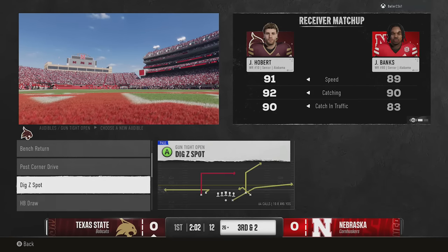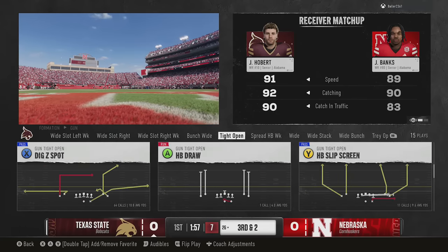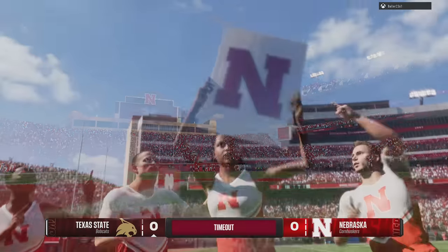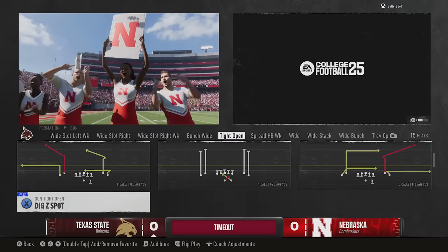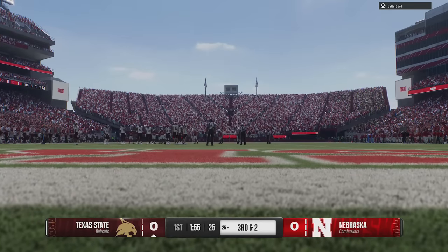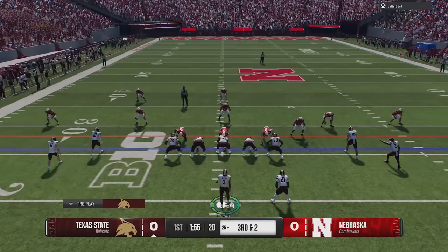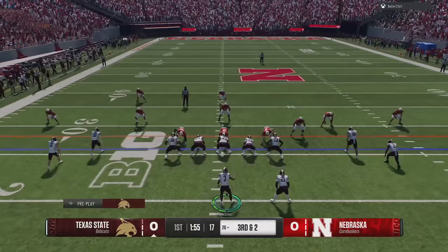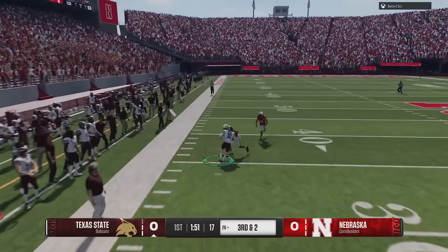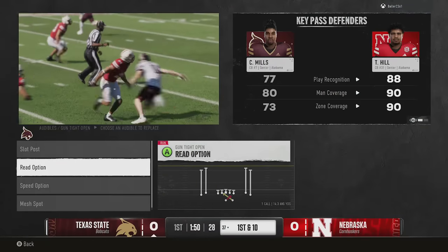There are a few more issues I wish they'd work on, but in my opinion this is the best football game on the market right now — way better than Madden. Madden just doesn't feel nearly as polished. They also fixed the custom stamp glitch in CFB25 by removing the smart route option after you use a custom stamp — something they said they did in Madden but didn't actually do. That tells me they're putting way more time into College Football 25 than Madden, because this is their golden goose right now.